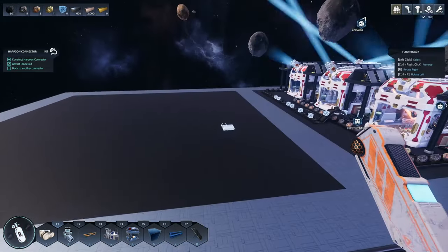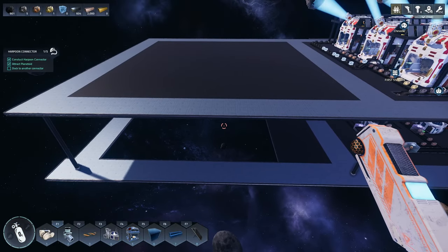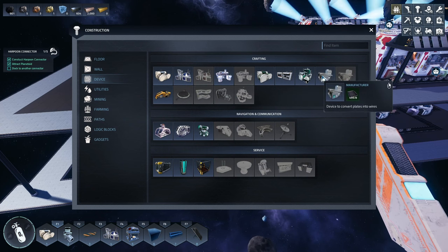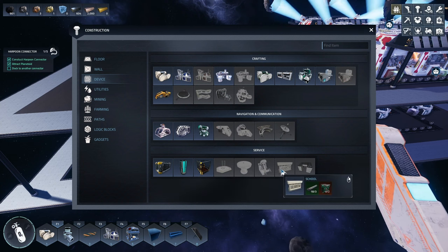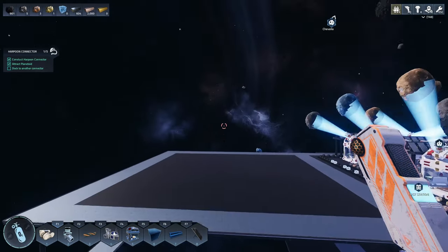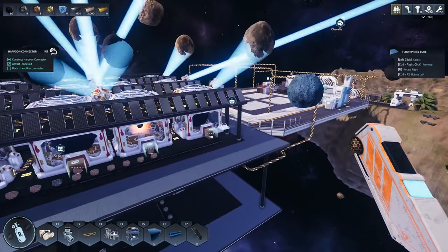Speaking of which, this whole platform over here is where we're building the people stuff — laboratories, farms, whatever else we need for people. We saw some of that stuff: laboratory, kitchen, hibernation chambers, study points. That's going to be this whole column, maybe up and down. Then we can scatter some solar panels where it makes sense, just like we did here, and we'll see how long we can get by on solar.